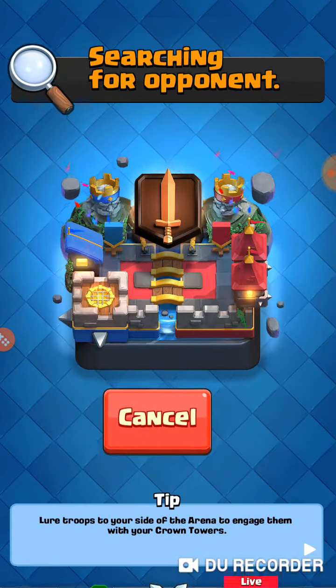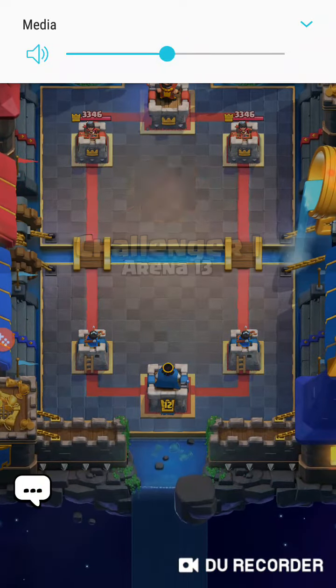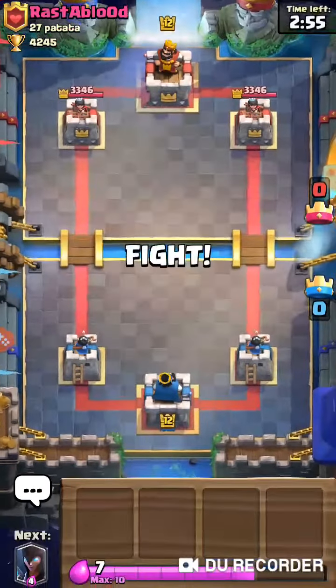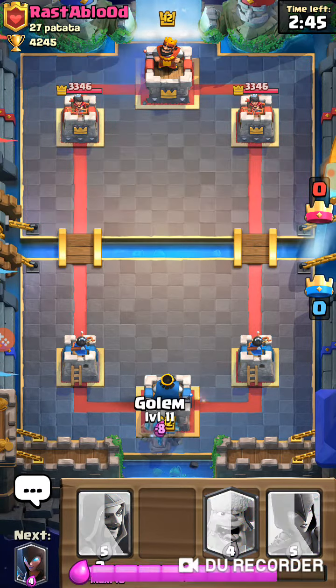So let's have a look at the bottom. When you're attacking with the golem, it's good to be on the right side, as when you reach the tower, if the clone is behind the main unit, the effect will not be the same.